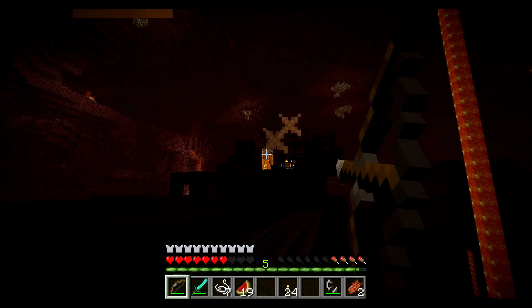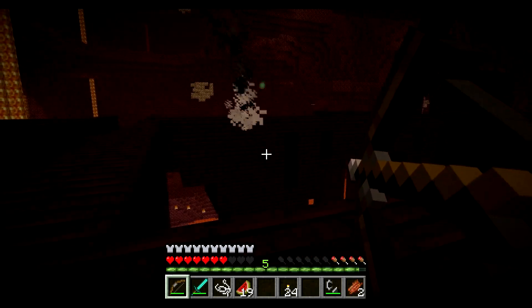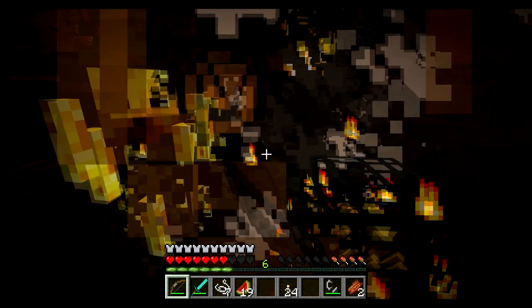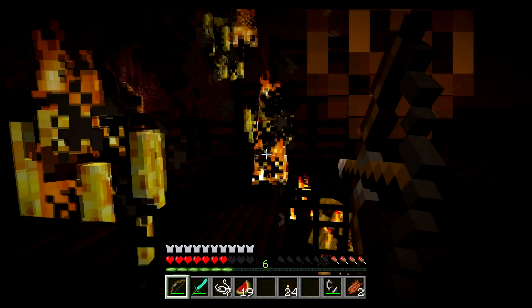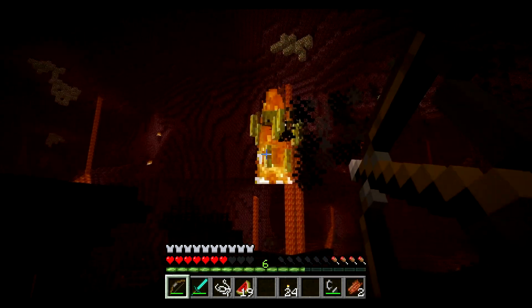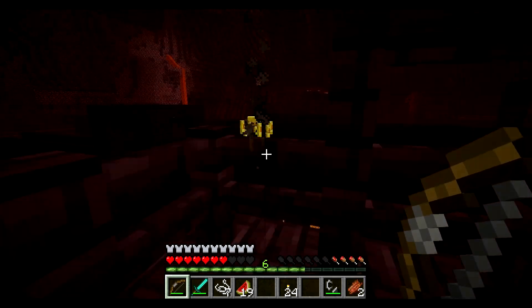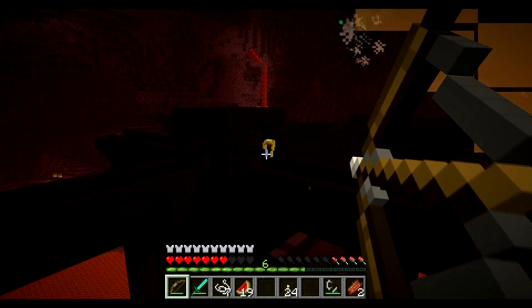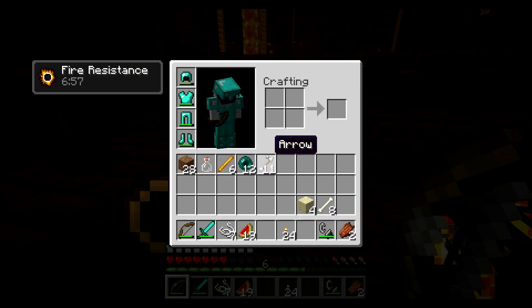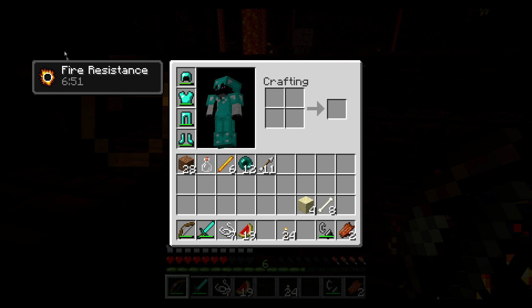Blazes can be found in fortresses, especially around spawners found within the fortresses. Go in there and attack them with bows — I recommend bows for blazes. I really do recommend the Potion of Fire Resistance because I would not be able to get anywhere near here without it. I've now got six blaze rods. There's the Potion of Fire Resistance, and that is all you need.